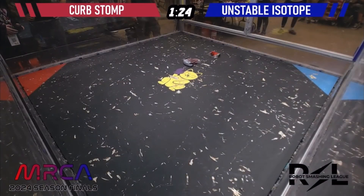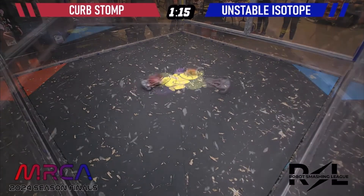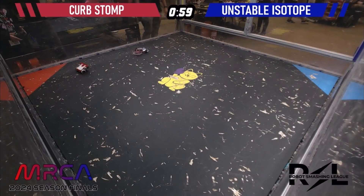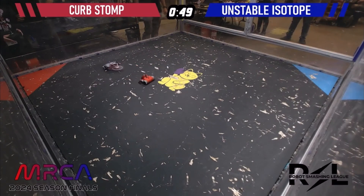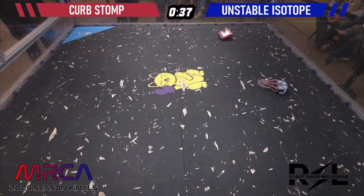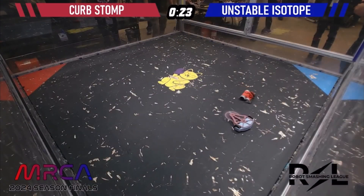Both bots still appearing to be functional — just going haymaker for haymaker as they continuously slam into each other. It is very hard to tell if that weapon on Unstable Isotope is spinning because it's so small. A big hit sends Unstable onto the other side of the arena. It may have lost some of its drive after that last hit. Curb Stomp just relentlessly pursues — it wants a KO. Unstable Isotope manages to self-right, but the left side is having trouble driving. 45 seconds remaining. Curb Stomp continually trying to get in with strategic hits, trying to get onto the side of Unstable Isotope, looking for wheel shots.